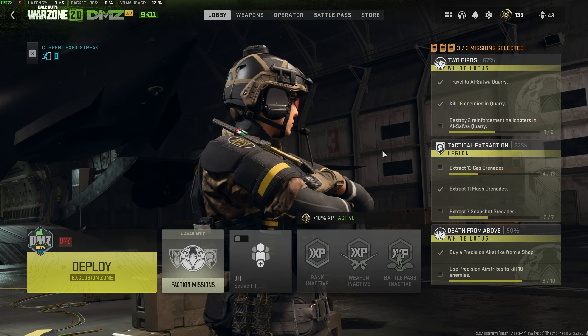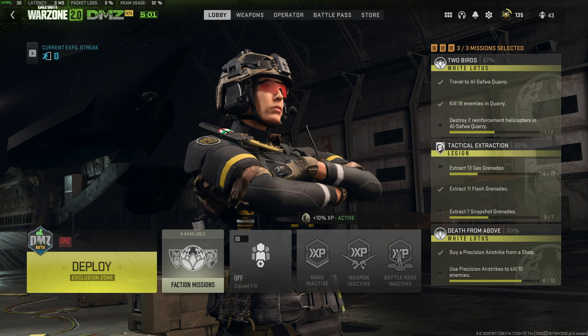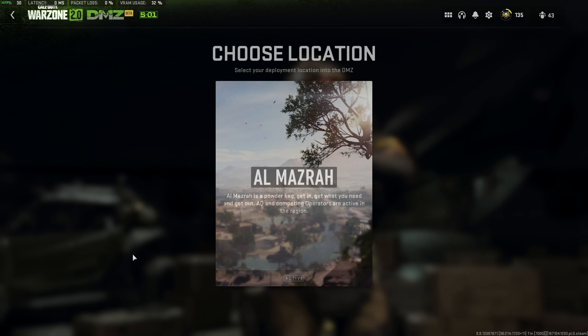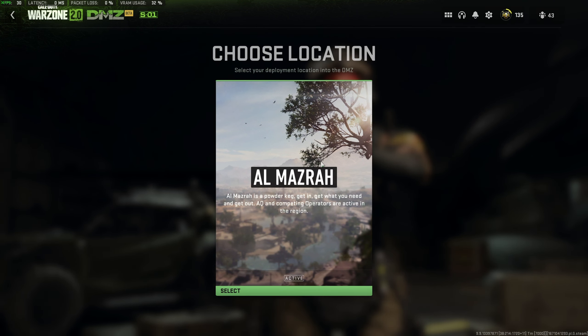Now, what exactly is this? Well, it's nothing in the DMZ map. Instead, you'll need to successfully X-Fill with said card. And when you get back to the main menu, you can click Deploy. Then, inside of here, you should see Building 21 right next to Almazra.